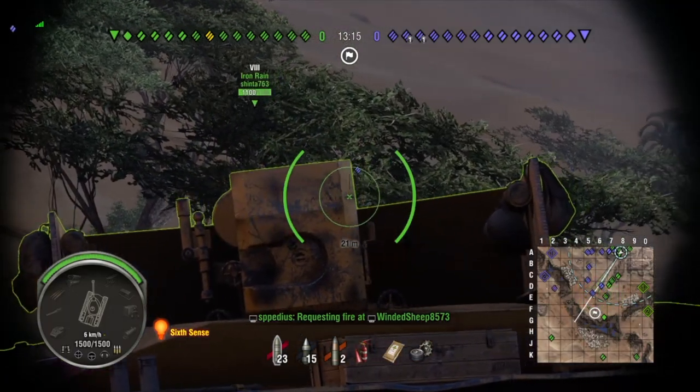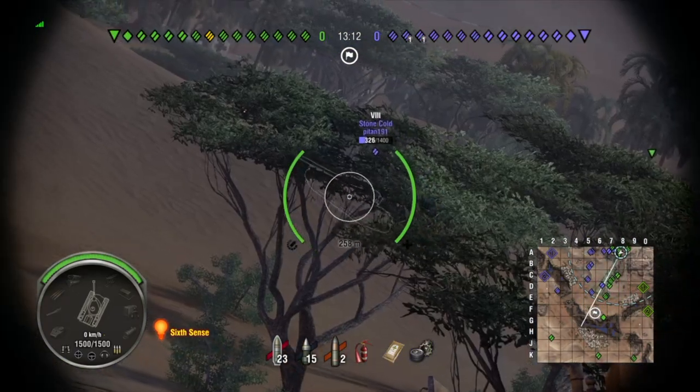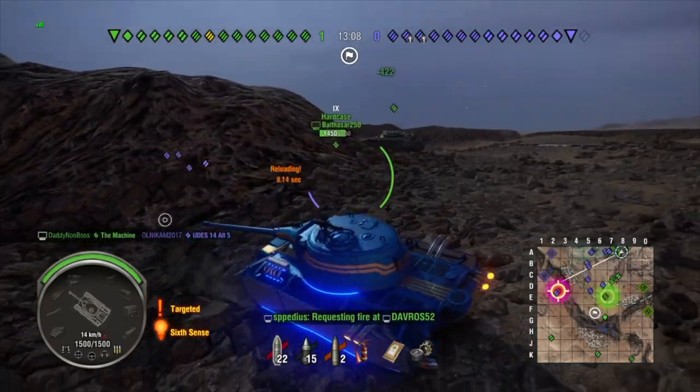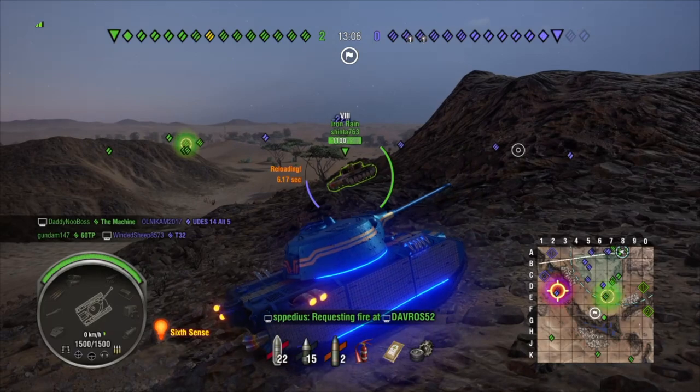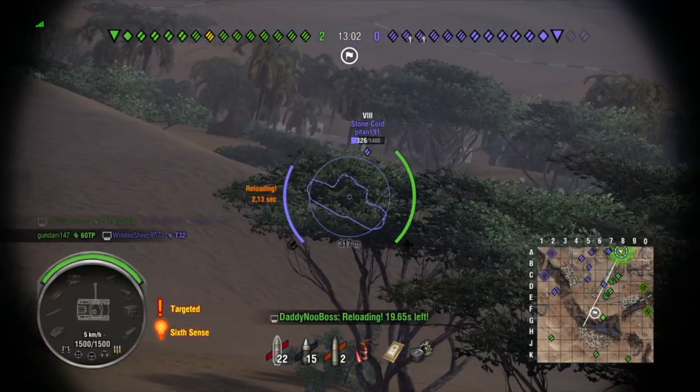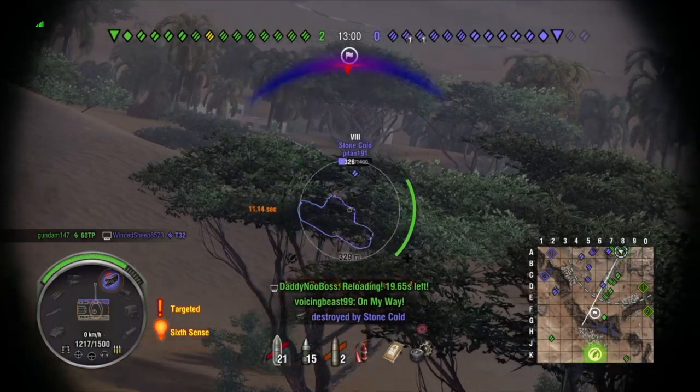Right now I'm trying to snipe some tanks at distance — there's a 32 trying to get a shot between a Borsig and a Stone Cold, but I missed. This tank is okay at sniping because of the really good shell velocity, but you have to remember you have 0.38 accuracy.